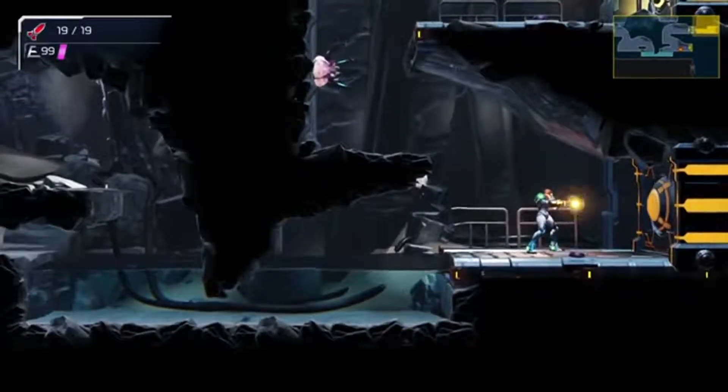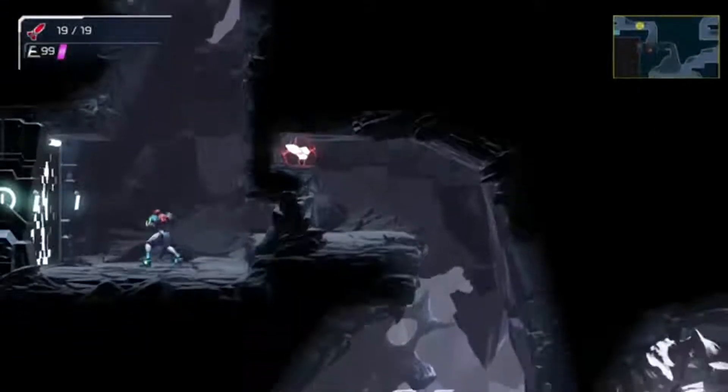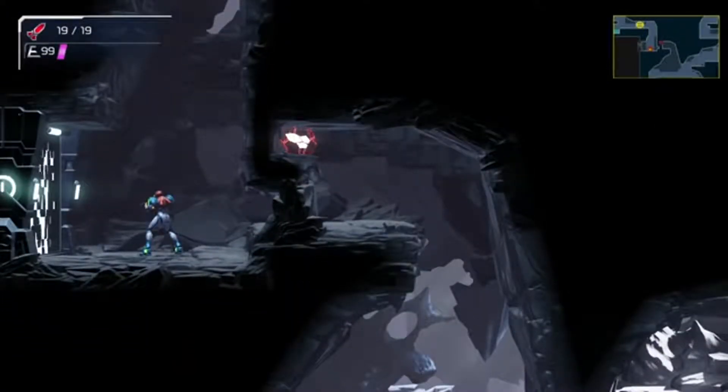We are able to access this door that we weren't able to before. And here's another EMMI door. In order to not spoil any more surprises, we're going to leave this as a cliffhanger and end our segment here. Well, that's all we've got on Metroid Dread for now.